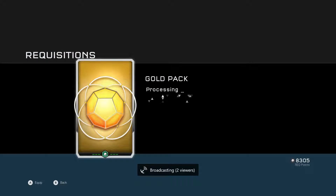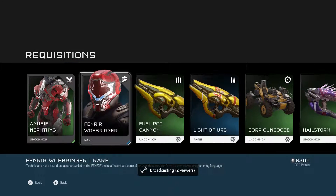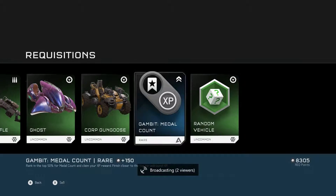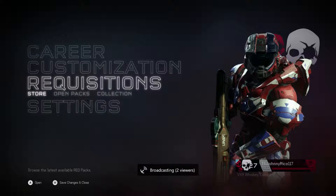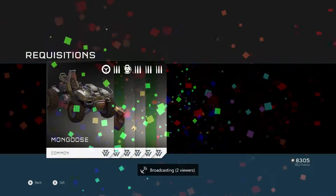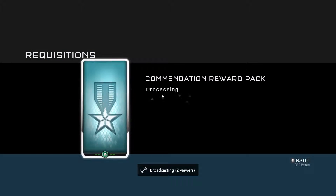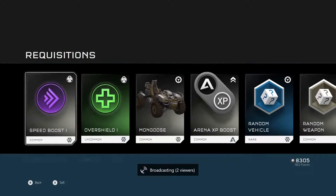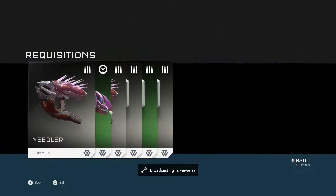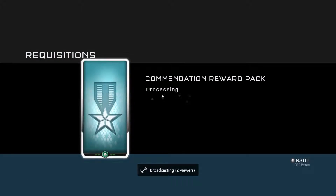Those matches are about 20 minutes each on average, so that's a little bit over an hour and a half just for one gold pack. So if you're a completionist and you're trying to collect all the armor, it is going to take you a while — but that's why you're going to keep playing and that's what's going to keep you hooked. There are no unlocks depending on what level you're at; you get them through REQ packs, so it's all through the requisition system.